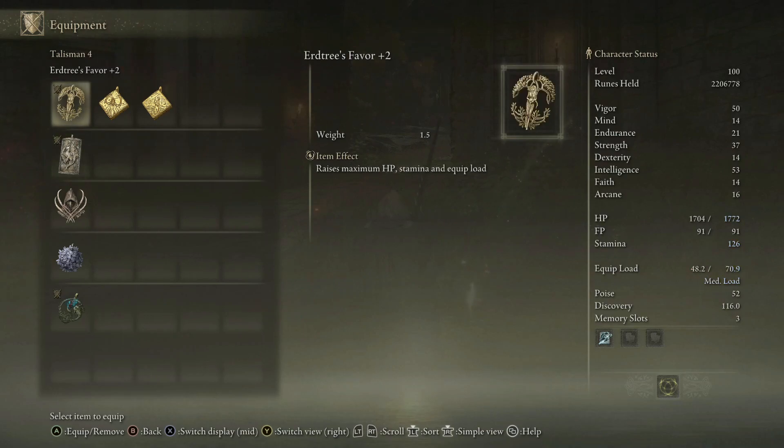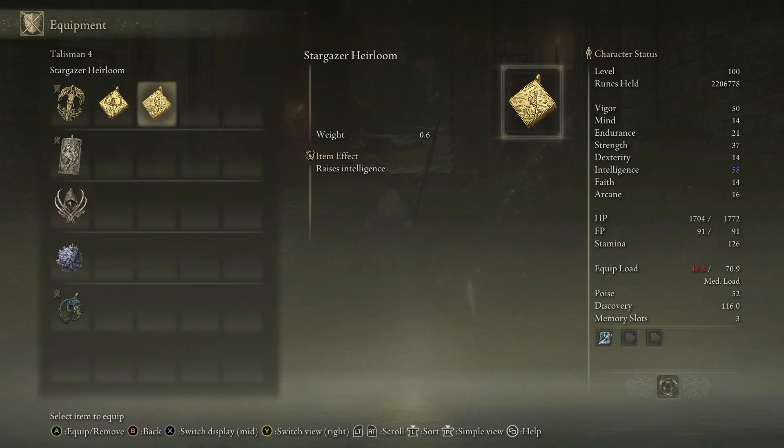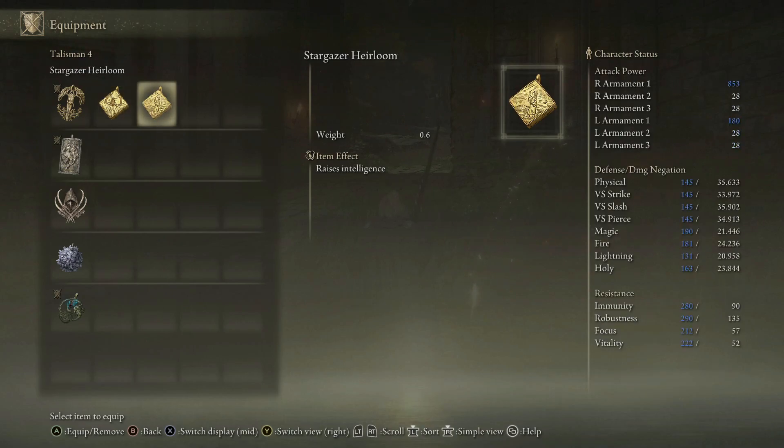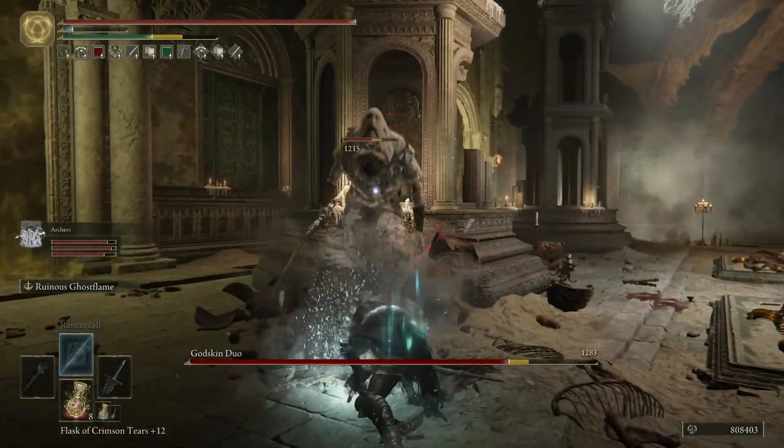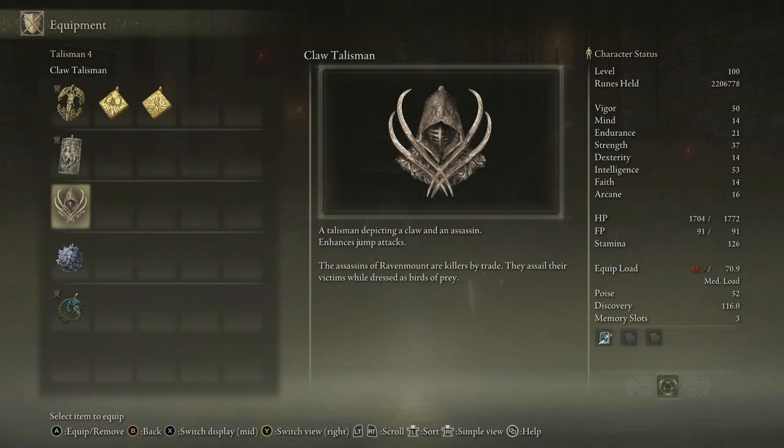The last talisman can be anything you want. Graven Mass Talisman will raise the power of Rancor Call by 8%, or talismans like Starscourge or Stargazer Heirloom will raise your strength or intelligence by 5 points, so you'll dish out more damage. I found myself jump attacking quite often with this build, so I ended up using the Claw Talisman, which makes us deal 15% more damage with jump attacks.